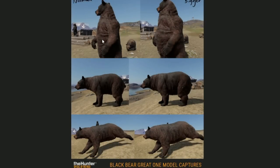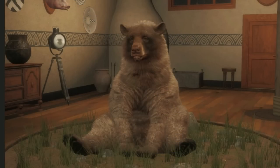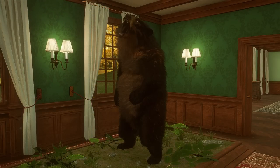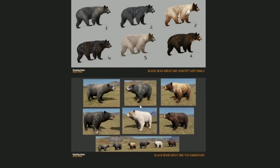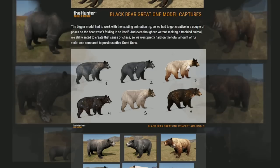Here are some sketches showing a regular bear next to a much bigger Great One bear - the Great Ones are definitely bigger. Those are black bear Great One model captures. The bigger model had to work with the existing animal rig, so they had to get creative in a couple of poses so the bear wasn't folding in on itself. Even without a trophied animal they still wanted to create that sense of chase, so they went pretty hard on the total amount of fur variations compared to previous Great Ones. There are six different fur types: spotted, spirit, glacier one, glacier two, cream, and chestnut.